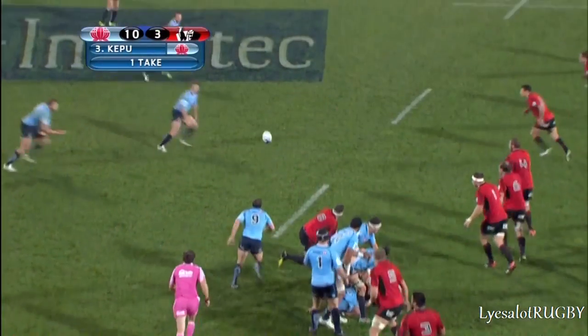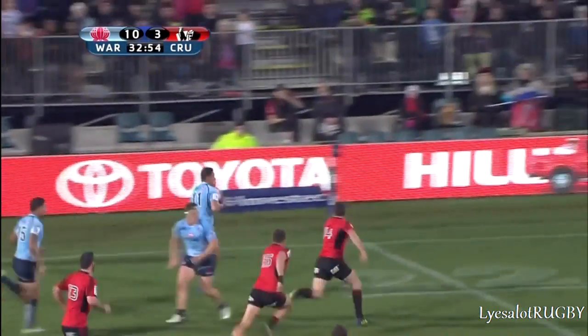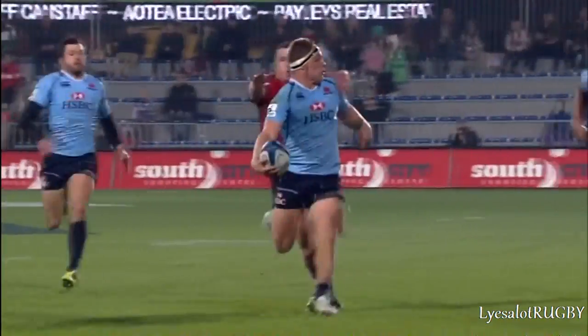He's standing at the back of the line-out. Now the move goes, here's Hooper in the game once again. And Michael Hooper gets a run, a player in, and he's got Deuter.